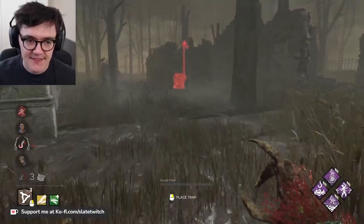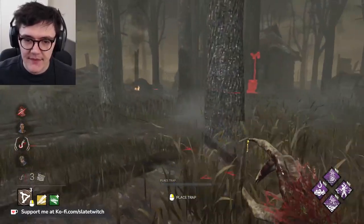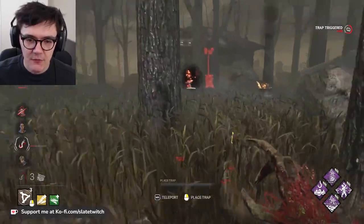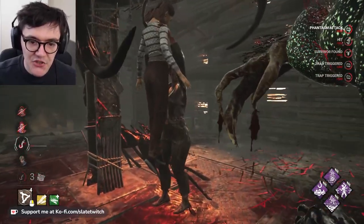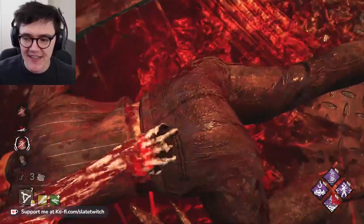Going very nicely. Check on this gen again — no, that's not their gen. We'll head back over here. They're probably moving upstairs. Gen there we go. Good injury — it'll be a trade, exactly what we've been waiting for. Trades on Scourge hooks, absolutely gorgeous.